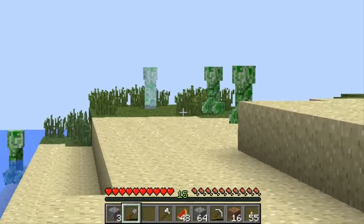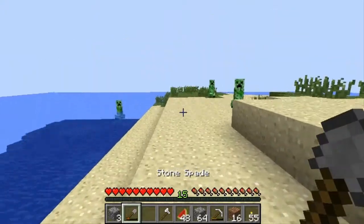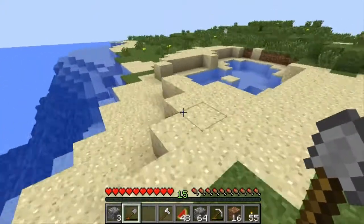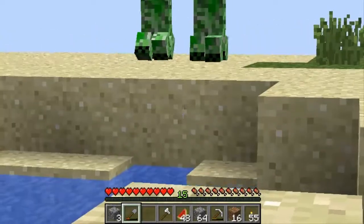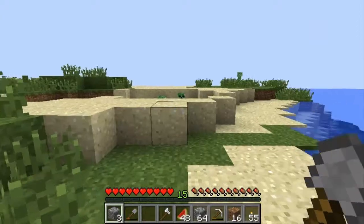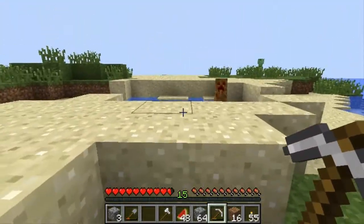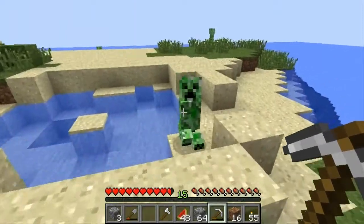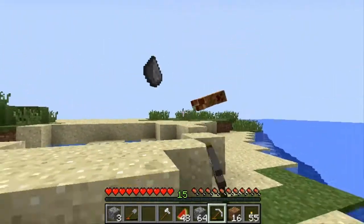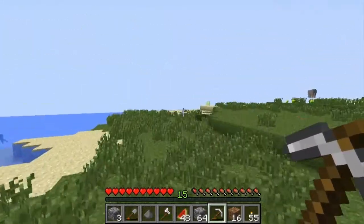Hello guys, we are back and we are getting some wood. But for some reason, four creepers were in a group together just chilling. And I was like, what's happening here? I thought, what are they doing — are they making plans? Can creepers make plans in Minecraft? Two of them separated and followed me, and the other two just went away. By the way, explosions are not enabled on this server, so creepers will not explode. Just wanted to show you that guys. Keep posted for the next clip.